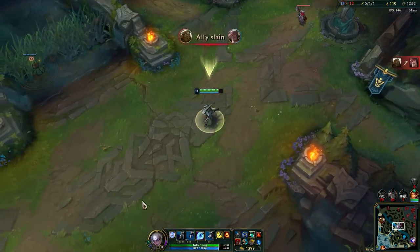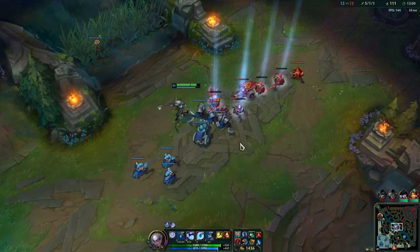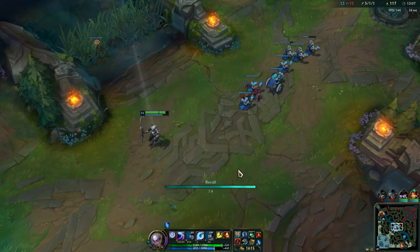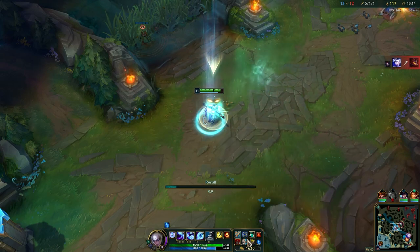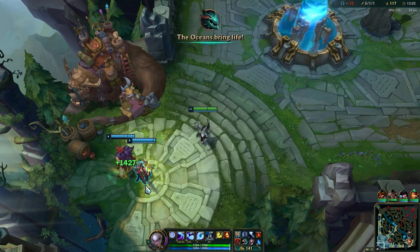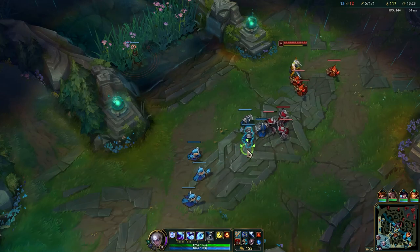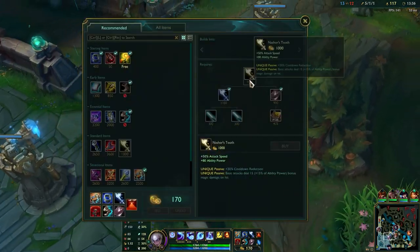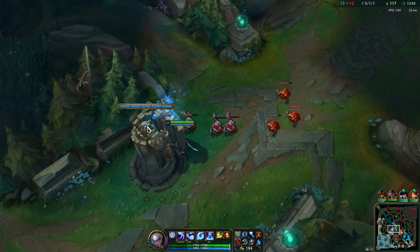That extra attack speed and the cleave is going to help a lot when you push for objectives. We can go ahead and recall — we have a lot of gold right now so we are super strong. Next core item is Nashor's Tooth — it's something you will see in every Diana build. It basically empowers your auto attacks while also giving some cooldown reduction and some AP. Diana is very reliant on auto attacks because of her passive, so it has great synergy with her kit. It's going to help her keep up the DPS so she doesn't only have burst, but also sustained damage.